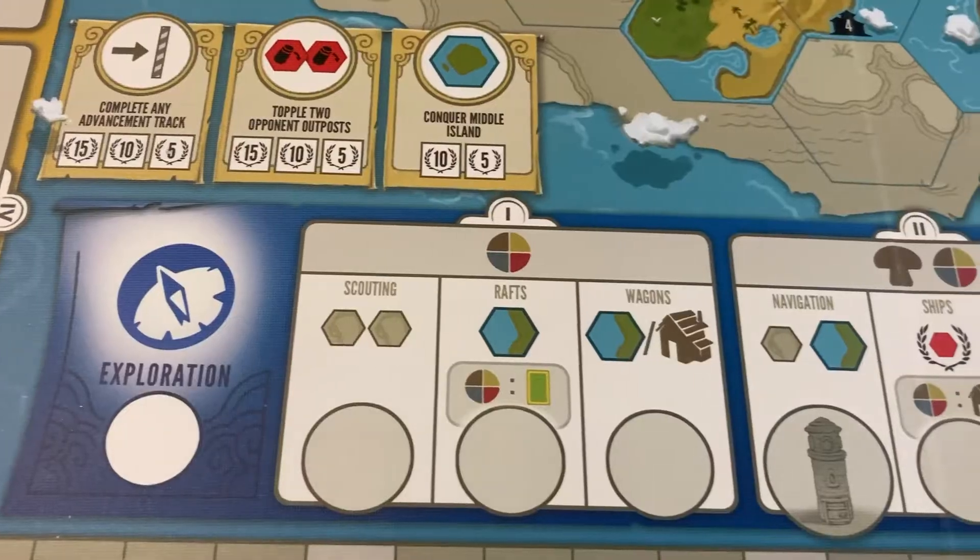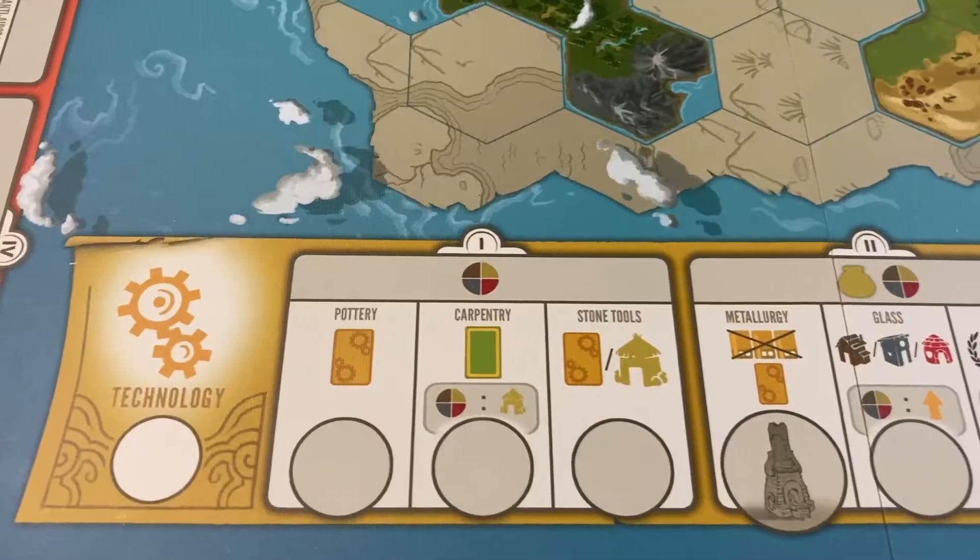In this game, you can choose to advance in one of four tracks: military, exploration, science, or technology. It's your choice whether you want to balance it a little bit, or maybe focus on a certain track.